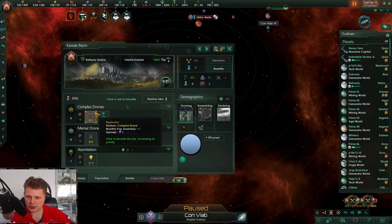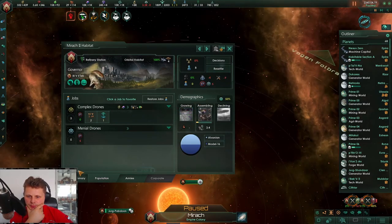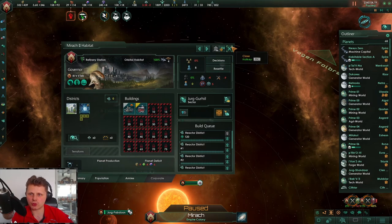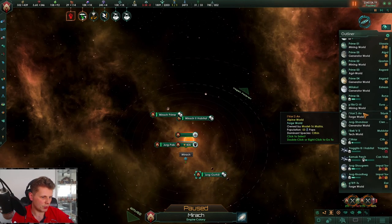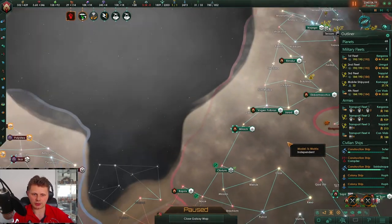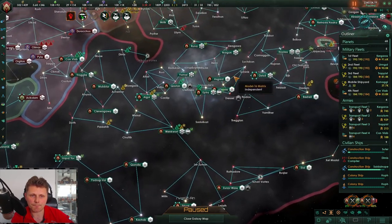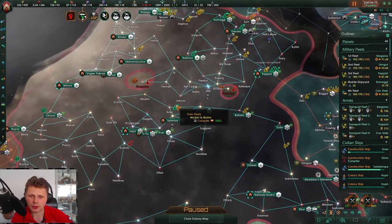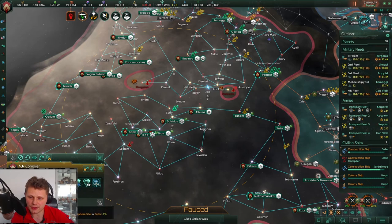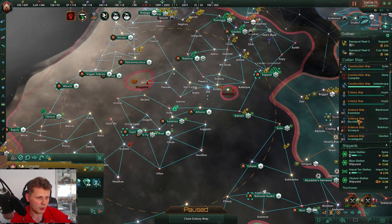We still need to assimilate and then replication, so we'll just be building robots. Here we go — we have full circle now so we will be unpausing. Let's take a look — those are fine. We're also building the Dyson sphere.